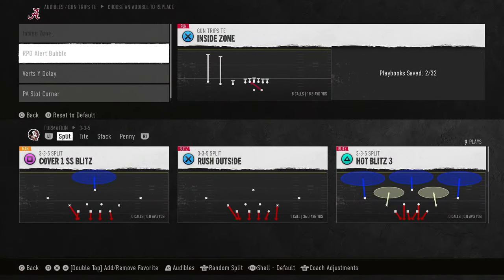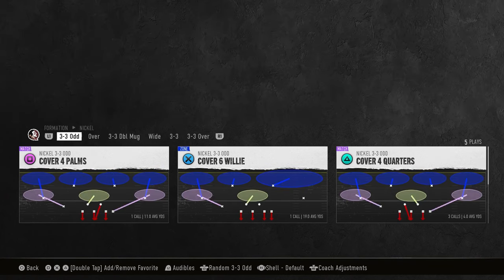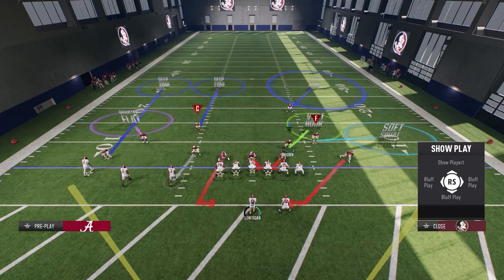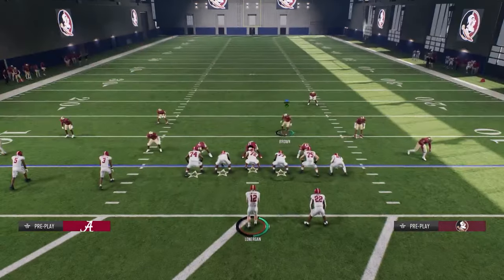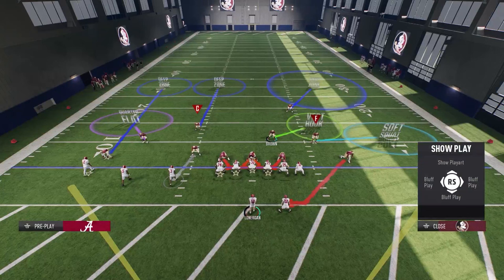Now we have a couple of audibles to account for — inside zone, RPO verticals, and corner routes. I like to be in Cover Six or Cover Four Palms to start. On first down we're setting up the pressure, but they might just be running, so what I would do is crash my line down — you want him to have the double gap — and I'm going to stand a couple yards back on the running back side.